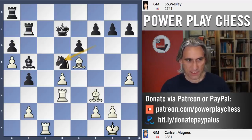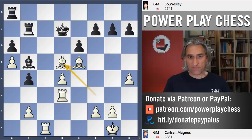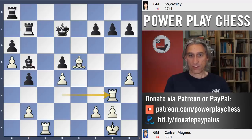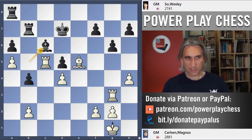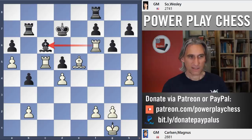After bishop f3, Wesley played knight d5. Simple chess from Carlsen — he exchanged on d5. Don't forget this rook is attacked. Rook g3: excellent move, hitting the pawn on g6, so that advances. Rook c5 adds more pressure. The bishop came back to c6 to defend the pawn on d5, and rook f3 — a nice move. If the king steps up, you've got rook f6 check. If rook f8, rook f6. The rooks connect beautifully: rook takes bishop, rook d6 check — must be winning.